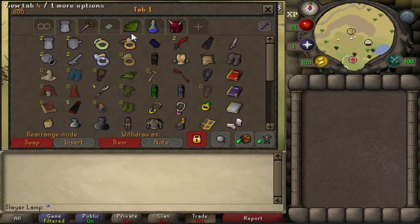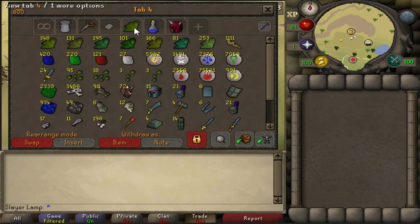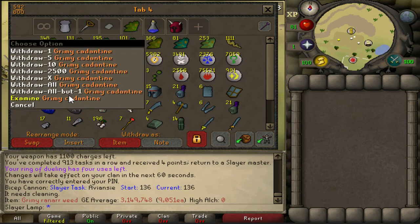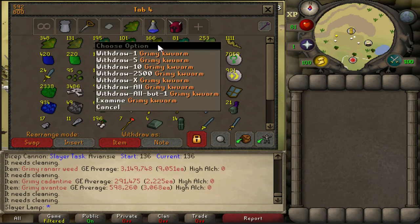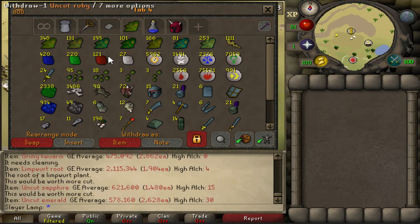Let's now go back to the looting tab. I used 167,000 cannonballs right now. Let's check the looting tab - going for the Ranarrs first: 3.1k. I don't really have that many more Ranarrs than last time. Other herbs are almost the same. 1.1k Limpwurts now, and my noted rune ore: 600 thousand - that's nice.